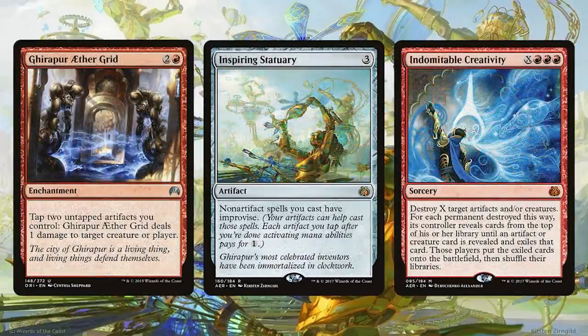I also like the utility that comes with so many treasures on the battlefield. You can weaponize them with Grapeshot — Ether Grid. You can actually tap them to cast things like your big dragons with Inspiring Statuary, or you can turn them into more dwarves, maybe even more dragons or Blightsteel with Indomitable Creativity.